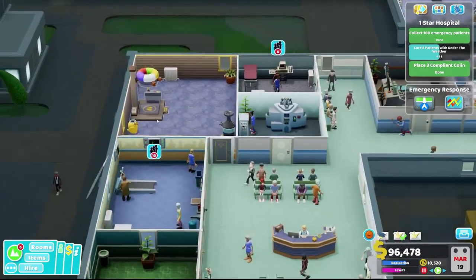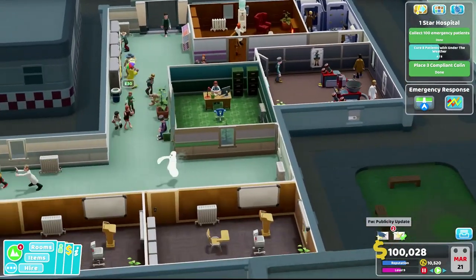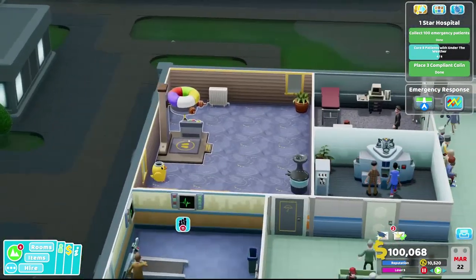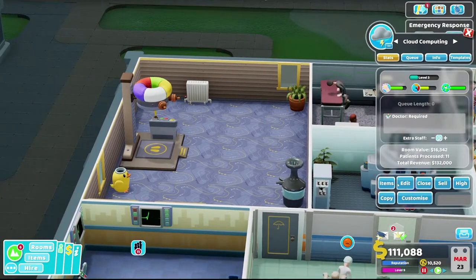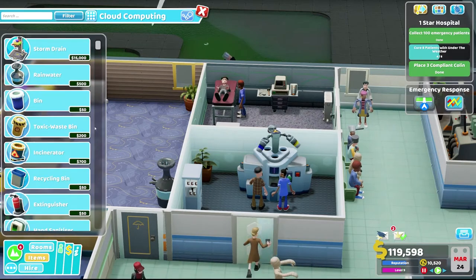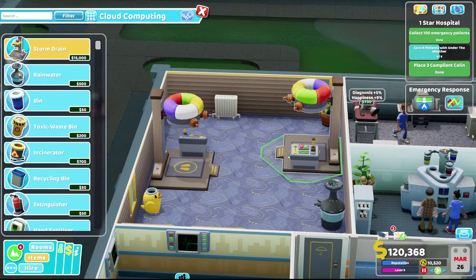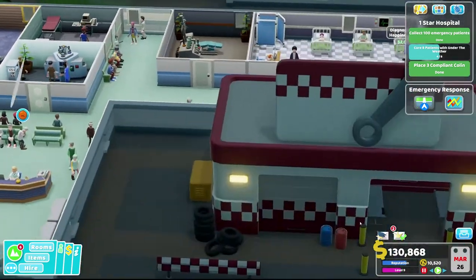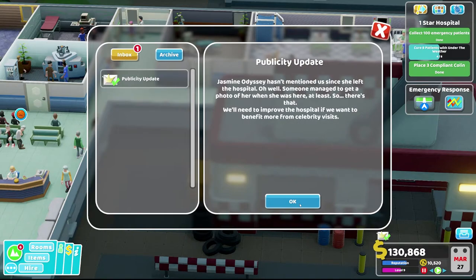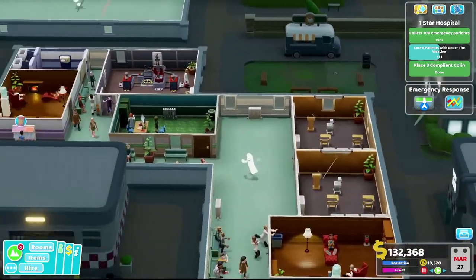We're trying to get our first star by curing patients with Under the Weather. We could add another storm drain in here — I've started to realize some rooms can have multiple items, which is cool if you have an emergency and need multiples. We got an inspection report and they were not happy — we have some work to do.